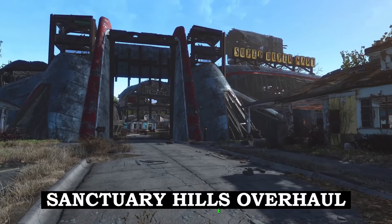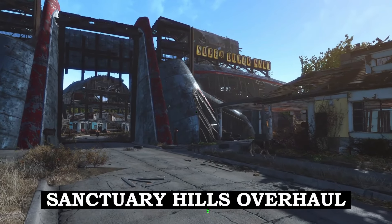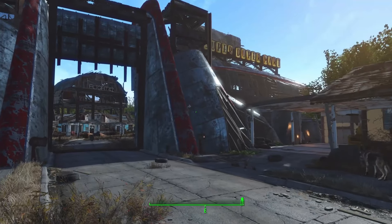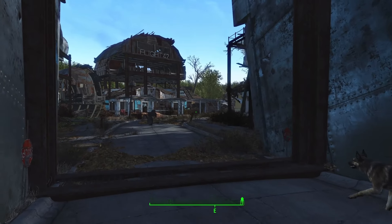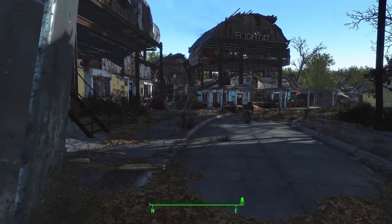Another mod that greatly enhances one of the settlements in Fallout 4 is the Sanctuary Hills Overhaul. This basically turns Sanctuary Hills into a junk fortress, and it's one of my favorite settlement mods.